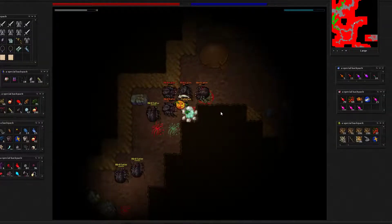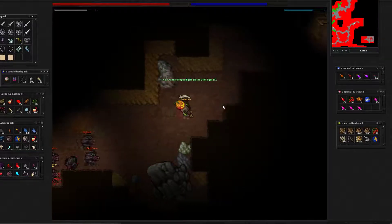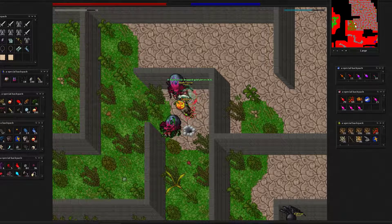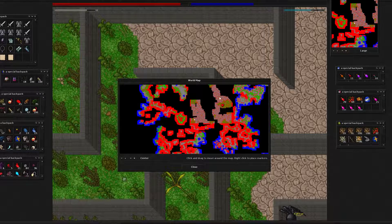You have the enchanted ring quest for plus two magic level, distance, and melee, depending on your class, as well as a few others. So here we popped up into the maze.